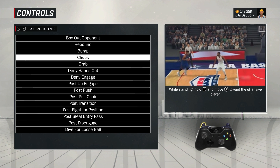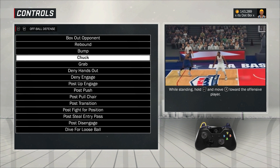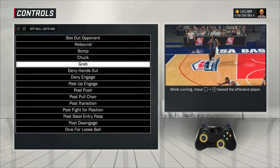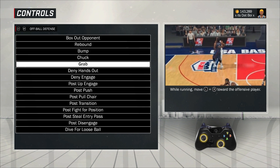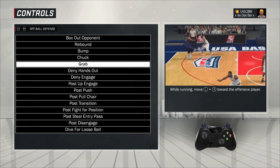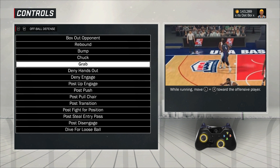Chuck: while standing, hold LT and move the right stick towards the offensive player — you're going to bump him. Be careful because if you go to bump him and he slides around you, he's going to get a good chance at a dunk. But this is useful if you need to bump somebody who's cutting for an alley-oop — bump his ass and the pass is going to go out of bounds. Leg grab: while running, move the left stick and the right stick towards the offensive player. If you know how to do this, it's big time because you can really keep people out of the paint. It pushes the guy all the way to the three-point line — if you're a big man guarding a glass cleaner, this is excellent.